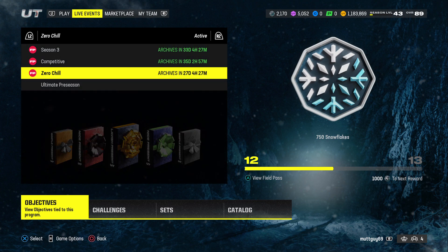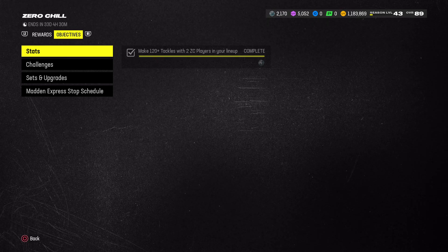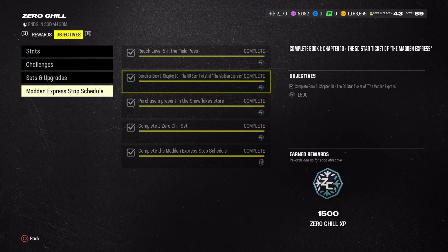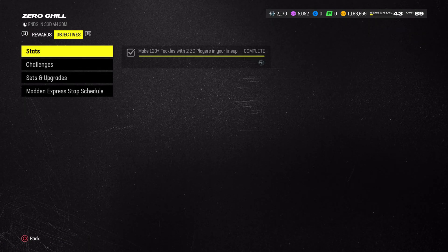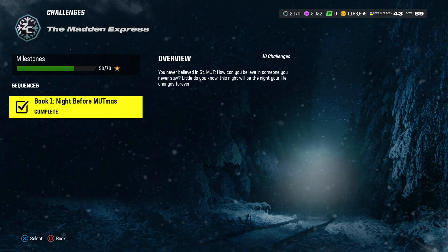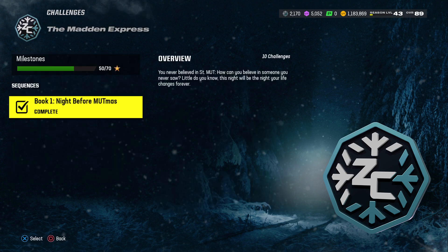Once you have those players in your lineup, what I want you to do is complete all the zero chill challenges. Once you complete all the zero chill challenges, you should be able to get 120 tackles and 50 stars in chapter one. If you see it's asking you to do those challenges, make sure you just go to challenges and click right here - it's going to take you exactly to what sort of challenges you need to complete. I completed the first segment already, because there's only 10 challenges - it's very easy to get done.